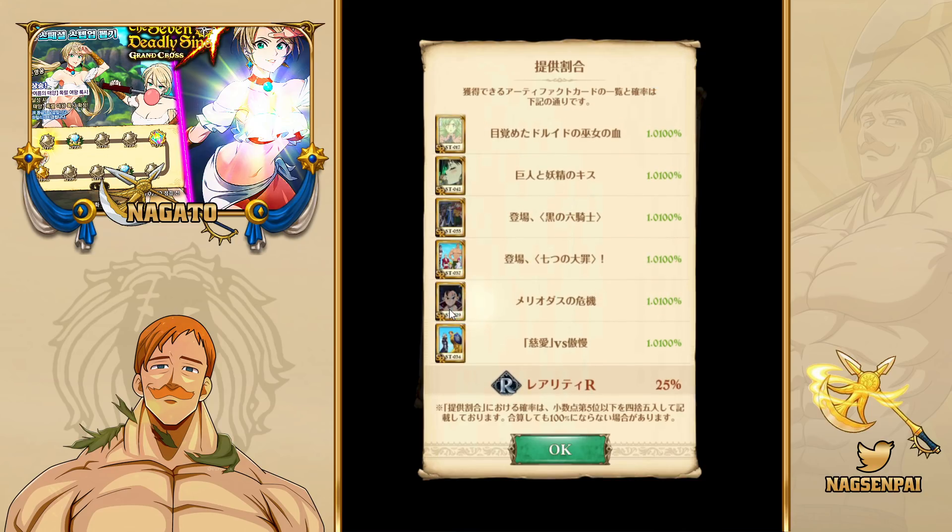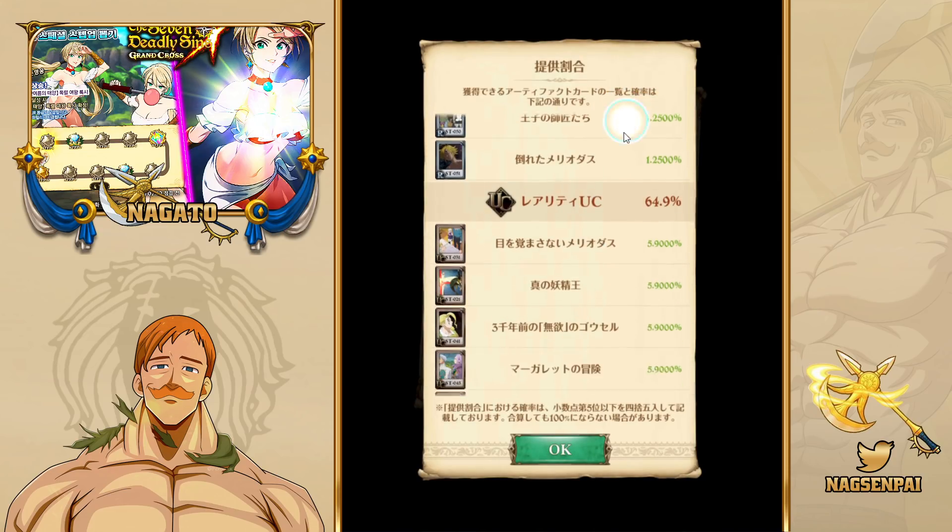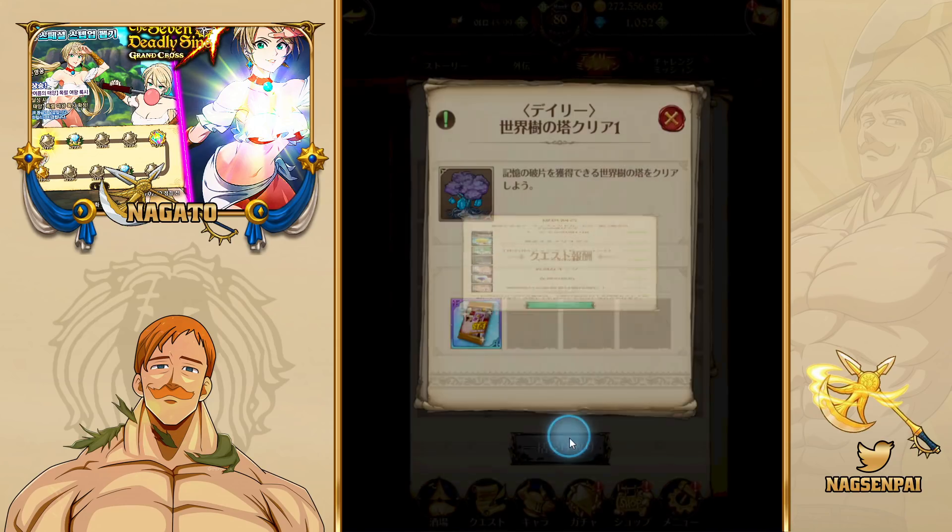These are the rates — 10% rate for an SR. There's an Escanor sticker I want to get from it. I already got this pack for today so I'll be opening one each day.